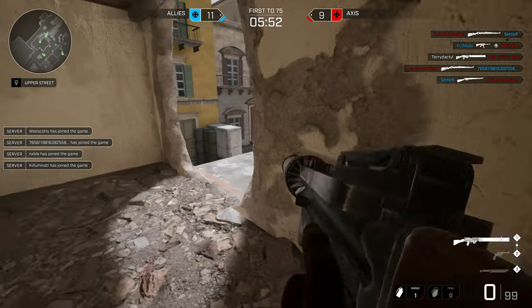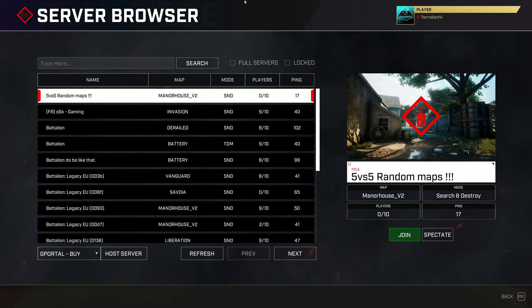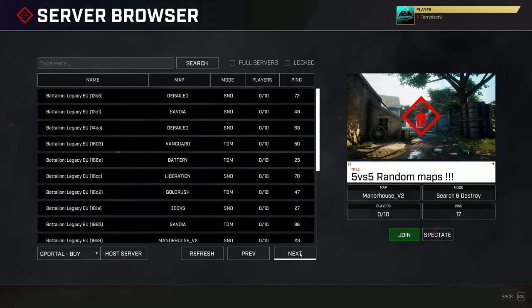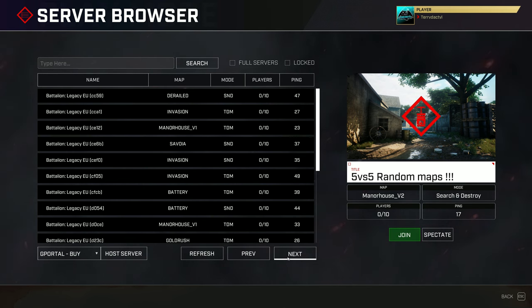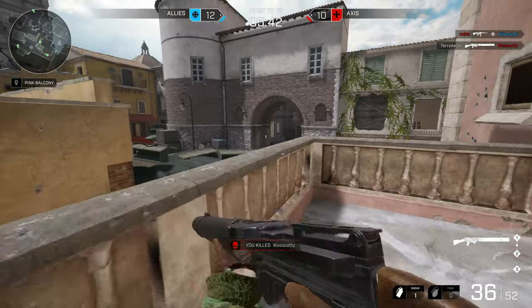I generally don't mention server browsers, but I have to talk about the one in Battalion Legacy because it is horrible. You cannot filter anything in the servers apart from whether they're full or locked. You can search for server names, but the official servers all share the same generic name with a little code at the end, so searching is generally useless. Traditionally, when you refresh a server list every server shows up and you scroll to find them — but not in Battalion Legacy. It only shows a certain amount of servers, then you click next or previous buttons to change the page, but it doesn't tell you how many pages there are. It's a terrible design and probably the worst server browser I've ever used.